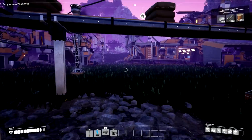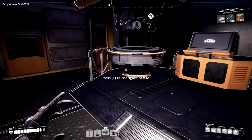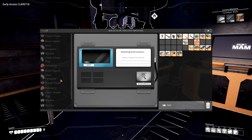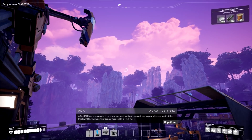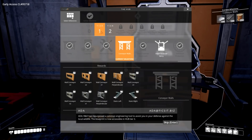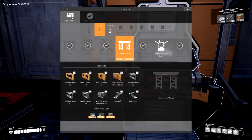Our armor research should be done. We don't have anything else we can research. Biomass production has repurposed a common engineering tool to assist in your defense against local wildlife. The blueprint is now accessible in Hub Tier 3. Well, we don't have access to Tier 3 yet, so I guess we should start sending some stuff off.